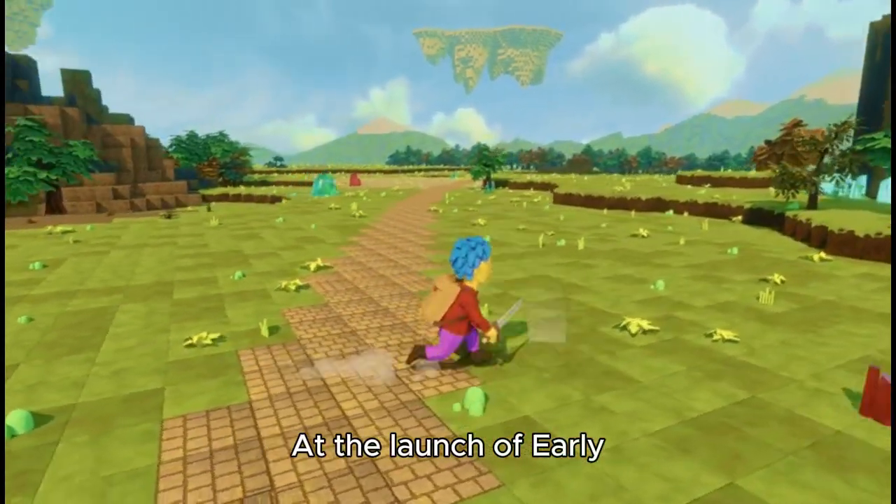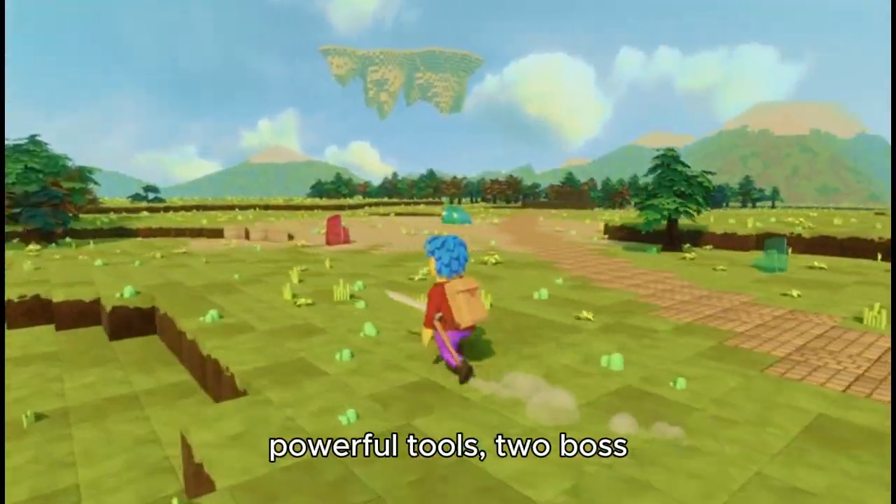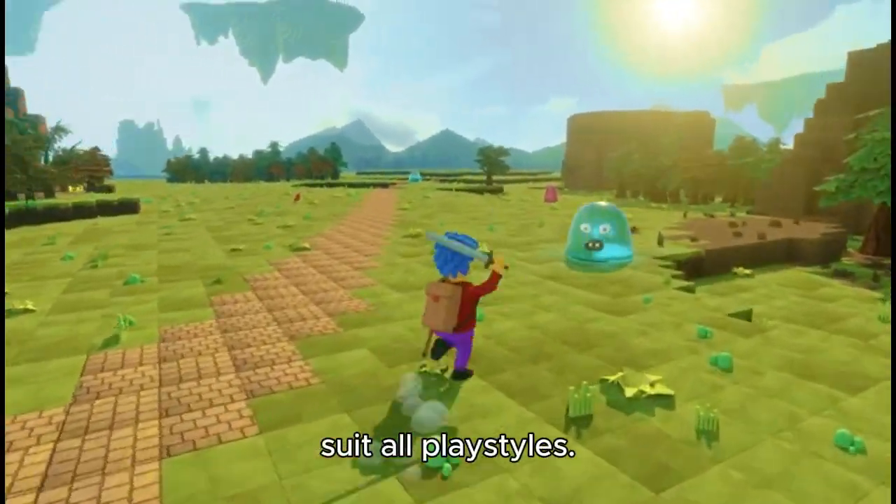At the launch of Early Access, the Rogue Prince of Persia includes 6 biomes, 8 main weapons, 6 powerful tools, two boss encounters, and 30 trinkets for endless combinations to suit all playstyles.